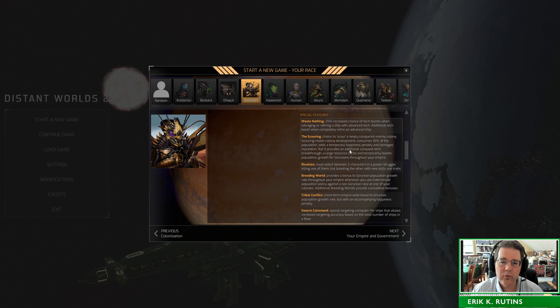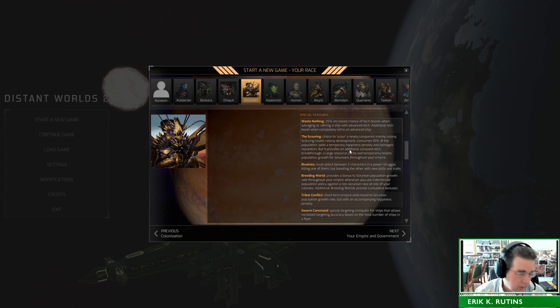Their special abilities: 'Waste Nothing' means that when salvaging or retiring a ship with more advanced technology, you get an increased chance of a tech boost. As you're retiring an enemy ship or repairing it, you have an increased chance of getting research boosts through the process. If you completely scrap it, there's a chance of an additional tech boost at the end. They also have an ability called 'The Scouring': if you conquer an enemy colony, you can scour it, immediately consuming (exterminating) 10% of the population on that world, making it unhappy, damaging your reputation, and reducing the world's development to its baseline.